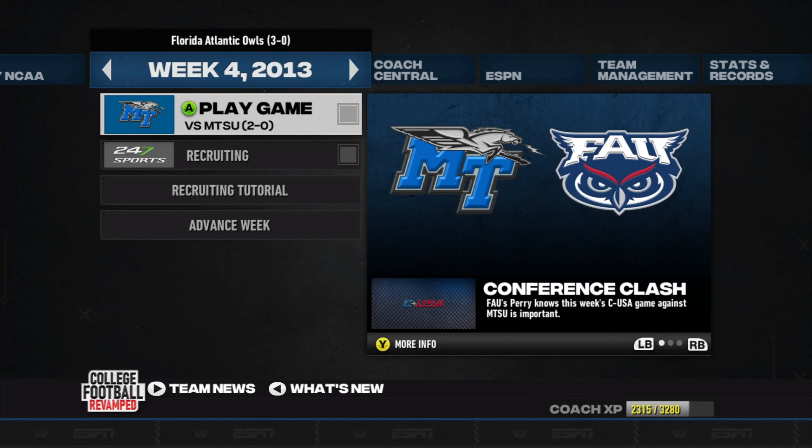We are back with episode 2 of the FAU Owls Dynasty. Just a couple friendly reminders: I will be doing a giveaway of two copies of Madden NFL 24 once we hit the goals of 700 and 1,000 subscribers. Everybody will have an equal opportunity. We cannot call any running plays whatsoever this season — only passing plays. Without further ado, let's start this episode against Middle Tennessee State.